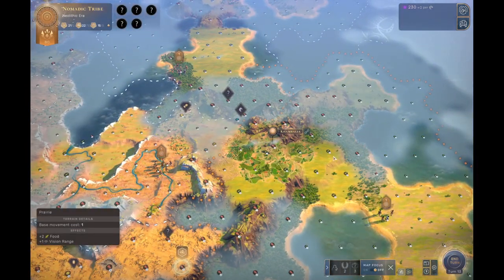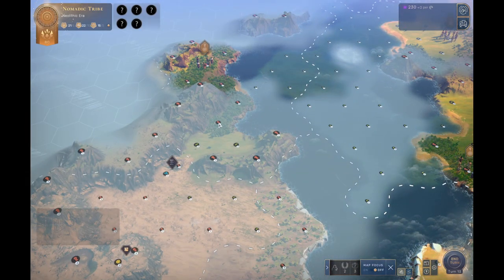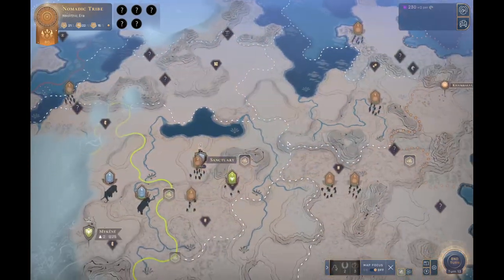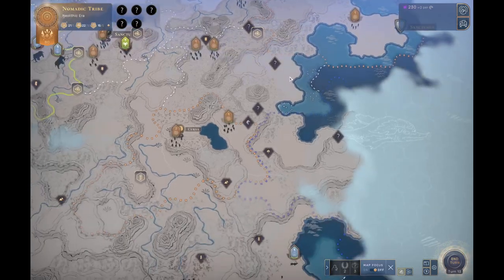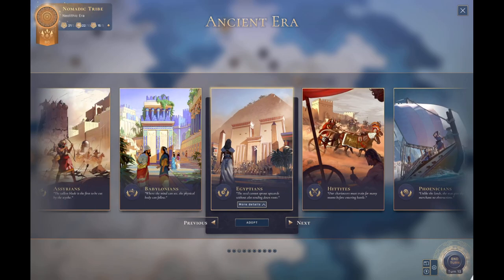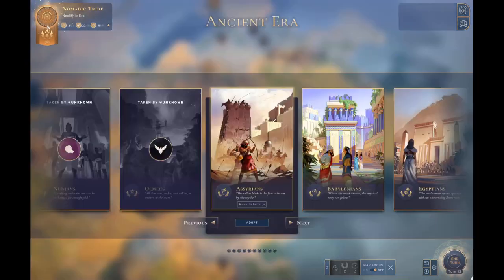I don't want to pick the Zhou. We have some good mountains, but not any exceptional ones. Ideally, you want a three-tile mountain to start off with with the Zhou. Like, if I put an outpost here and put a Zhou Confucian Academy there, that would be really good. We do have two cities — a forward city and a city in the back. We're actually going to go with Babylon.